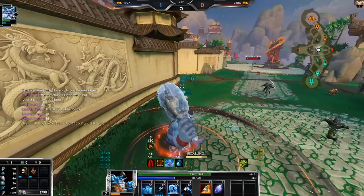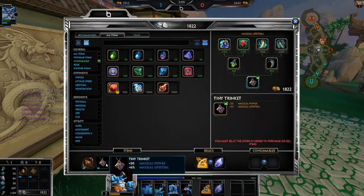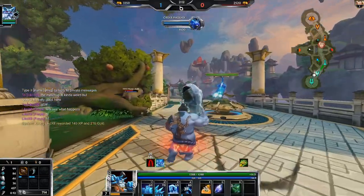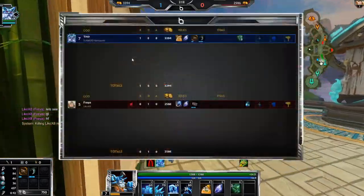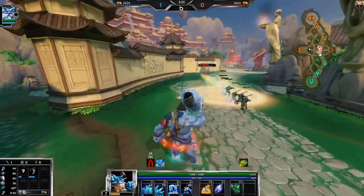That tier two ring does mean she might go into Bumba's Hammer late game, which would be terrifying on Freya because her two and one go on cooldown right away. If she uses her two and one — two auto attacks, one auto attack — she's gonna get that ability back really fast. Bumba's Hammer would actually be pretty insane on Freya; I've never seen it because it's really hard to get online.